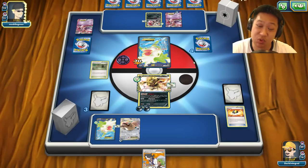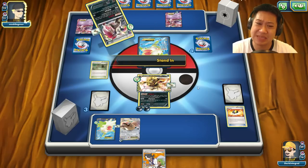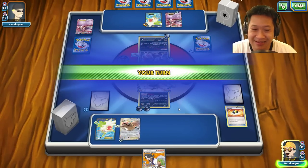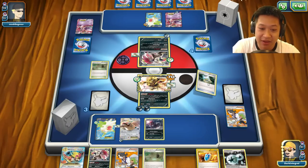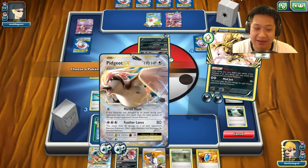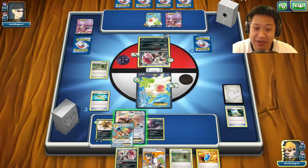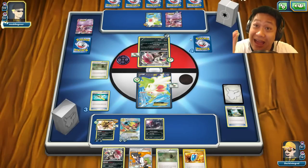Mega Mewtwo may come out and one-shot this Zoroark, which would be pretty bad. Maybe I'll retreat to be safe. Zoroark comes out with energy to attack, same amount of bench space, 70 damage — I think he's still stuck. We finally get Sycamore — we have a Mega Pidgeot and another DCE. I'll play this and could Mind Jack back, but this Zoroark can't finish me off just yet. So I'll use this opportunity to Mega Evolve my Pidgeot — now it's tanky, 220 HP, but one Mega Mewtwo could still one-shot it, thankfully Mega Mewtwo hasn't arrived yet.